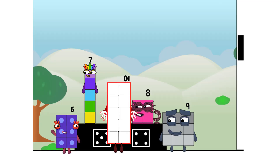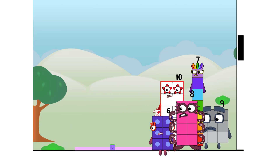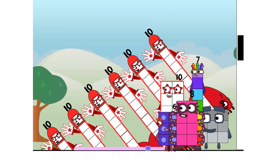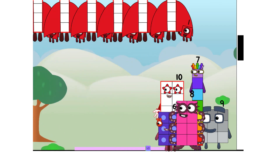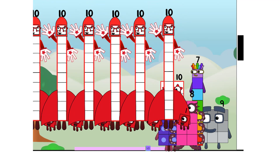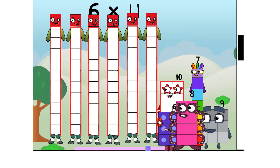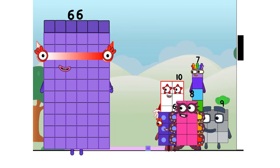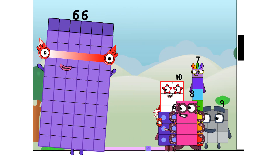Thank you for coming to play my big new game. I'll roll the dice to start — this game is called How Many Elevens? Six. Six times eleven equals sixty-six. I am sixty-six, here to play with sixty-six spots. Hip hip hooray!